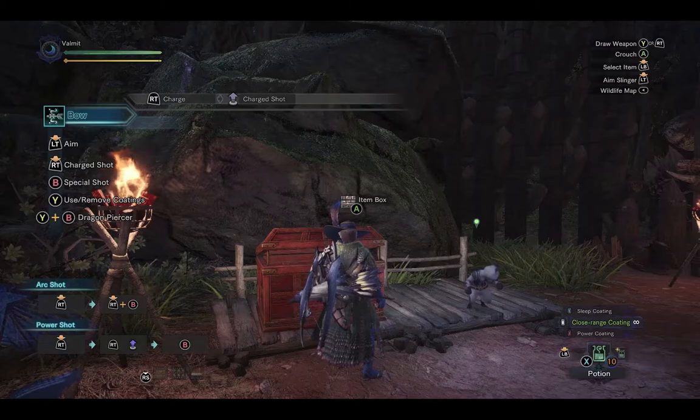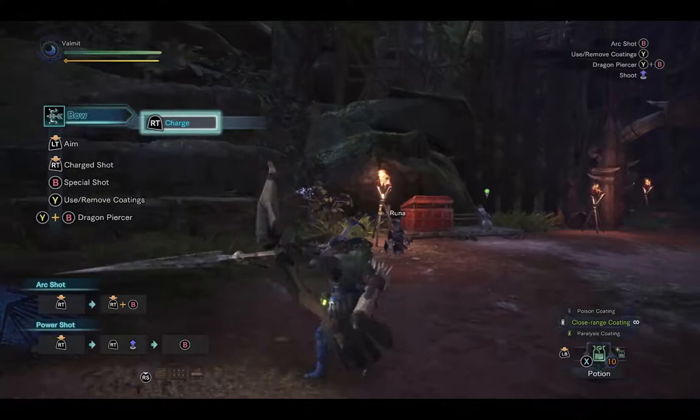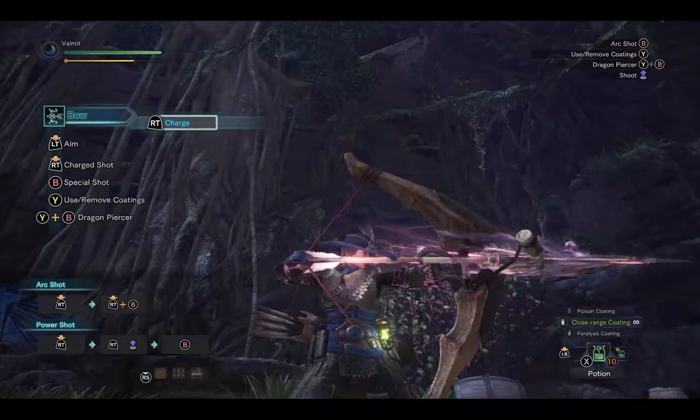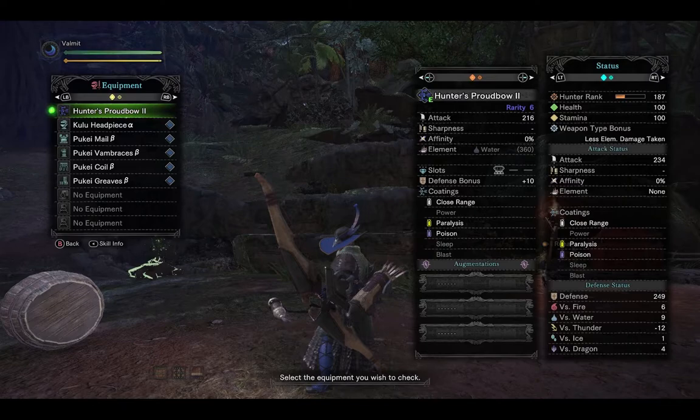Here we have the Hunter's Proud Bow — one of the bone tree weapons for the bow. As you can see, it has the little base with the crest, but the bow limbs have just been changed to bone, featuring the name. It is the base that a number of the bone weapons kind of build up along.